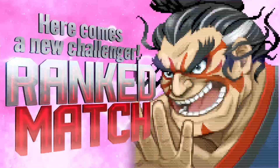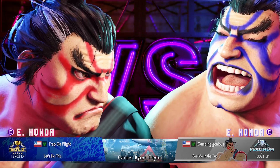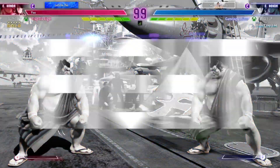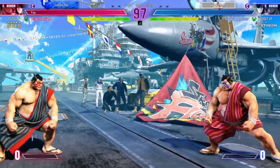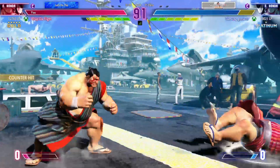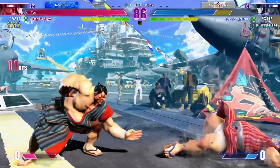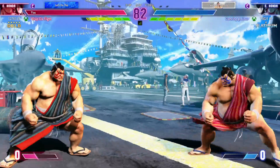Here comes a new challenger. We're about to see a mirror match go down, where they can match each other move for move. This is the hardest kind of match. Who will come out on top? Checking their opponent. Any developments early in the round will set the table for the rest of the fight. Player one has the life advantage. Can they exploit this advantage?